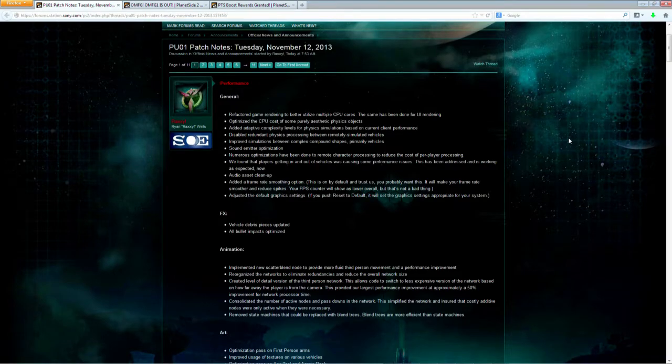They broke the patch notes down into performance and non-performance. The performance stuff is basically just: the game runs a million times better. If you haven't tried it on test or live server, it's a great time to come back and play Planetside again or start for the first time. People that used to get 30-40 FPS are reporting 60, 70, 80 FPS. I personally averaged about 60 before and now I'm averaging about 90 or 100. It's a huge, well worth it investment of time and effort.